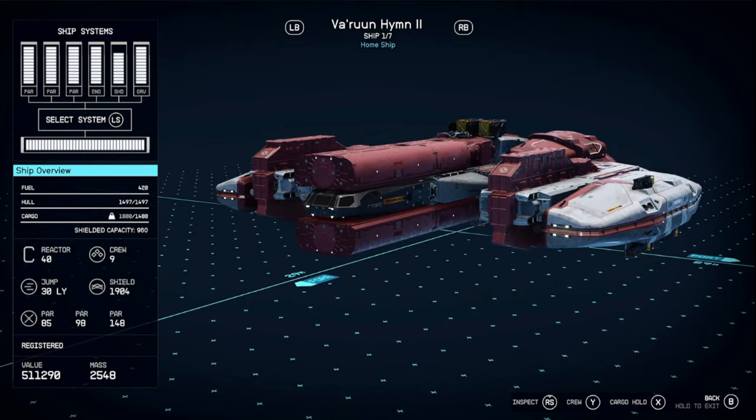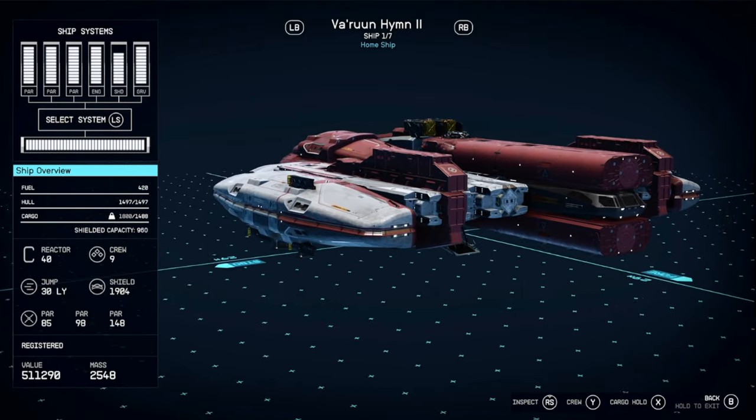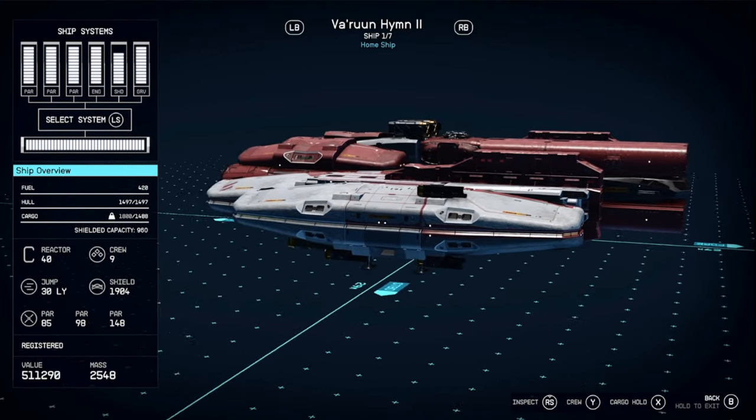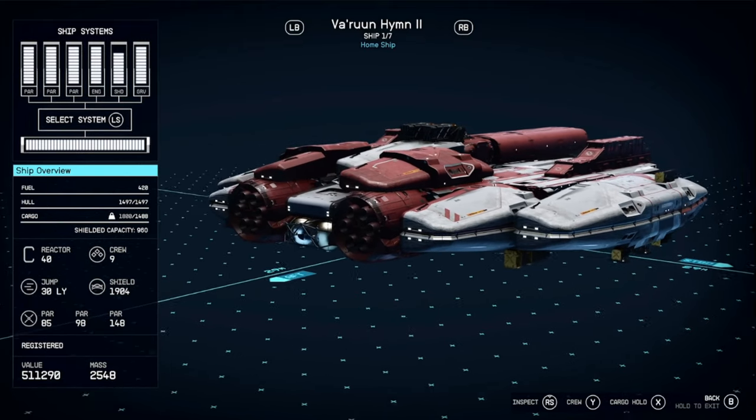What's up y'all, welcome back for another build guide. Today I'm going to show you how to build the Ebon Hawk from Star Wars. Stats are on the left side of the screen: Mobility is about 95 and cost should be around 500,000. Let's get started.